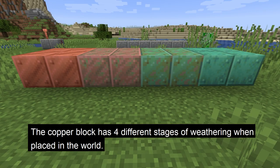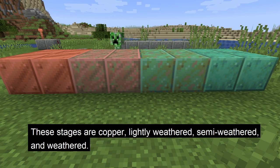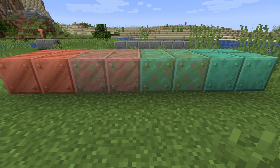The copper block is a unique block that has 4 different stages of weathering when it is placed in the world: copper, lightly weathered, semi weathered, and weathered. This will go from a copper color to green.